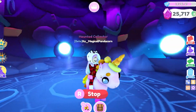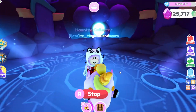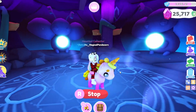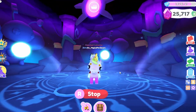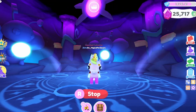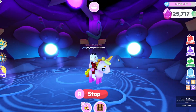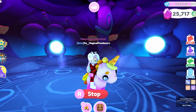Let me see if I can ride it — and I cannot believe I am riding my very own pet right now! Riding pets in Overlook Bay 2 is insane. I absolutely love it. I just need a screenshot for my first ever radiant pet — I can't even see myself though. I should get a side view so I can at least see my avatar. I feel like they should make the stop button a little smaller because it's hard to get a good photo.